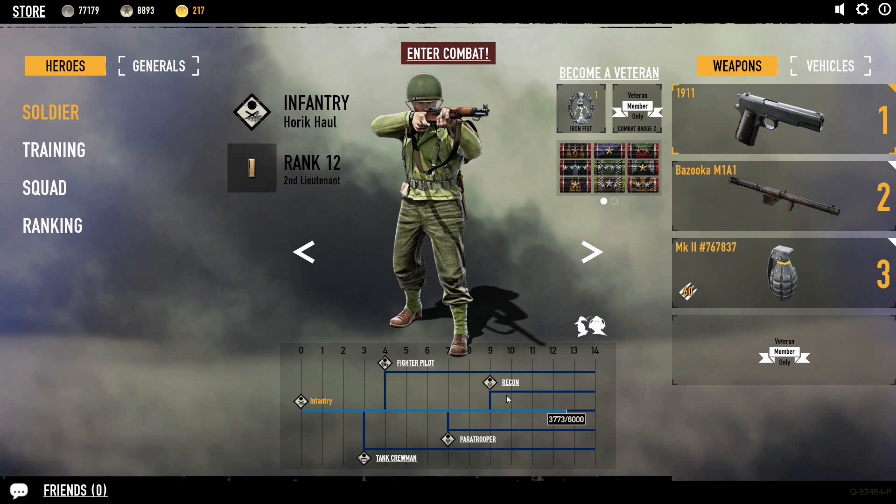Once you get there, in order to level up the rifle you'll need to purchase a boost or just play the game with it, shoot people, and earn points. That's how you unlock the upgraded sniper rifle. Hopefully if you were confused about any of that, you're less confused now. Thanks for watching, see you next time.